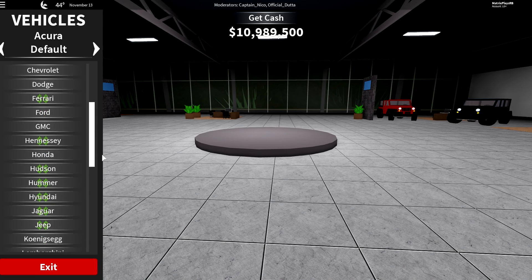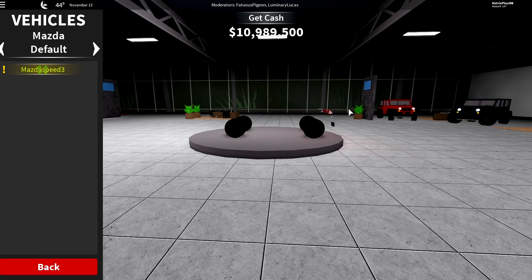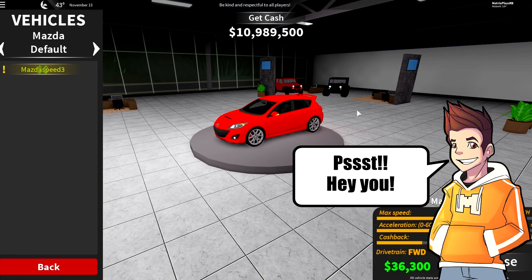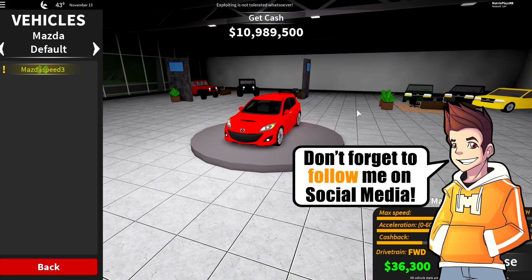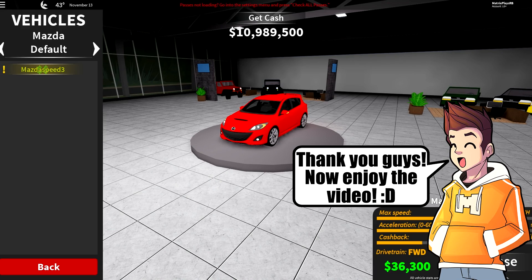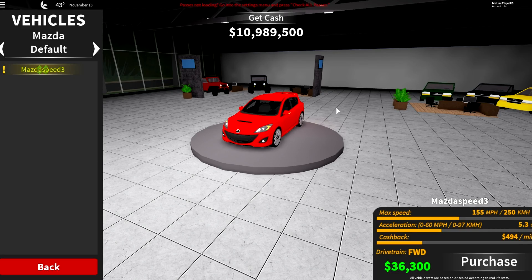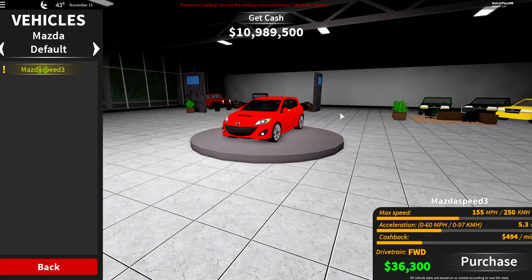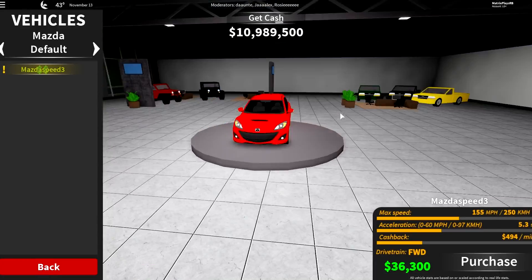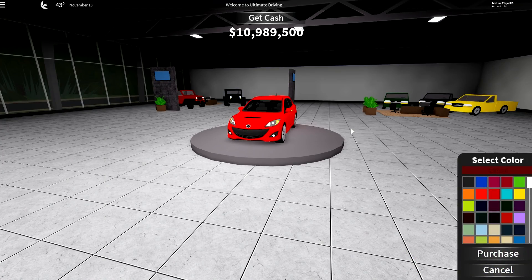I want to pit the Mazda Speed 3 against some competitors — maybe the Focus ST or the Civic Type R. You can see the stats here: it's really not that slow. 155 miles per hour top speed isn't really high but it's not slow either, and 0 to 60 in 5.3 seconds — that's not actually that bad, especially for this little everyday Mazda.